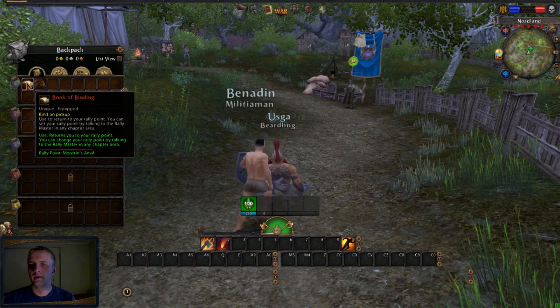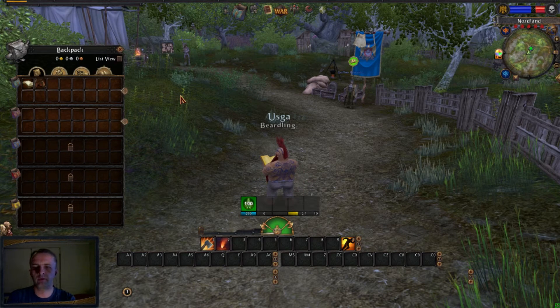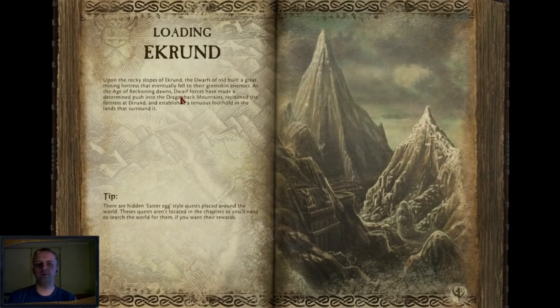If you want to play in the original pairings' starter area, you can get there pretty quickly. Just open your inventory, go to your Book of Binding, and as long as you haven't changed it, your rally point will be in your race's starting area. For me, that's Modar's Anvil, so I just right-click my Book of Binding.